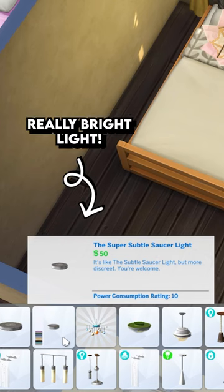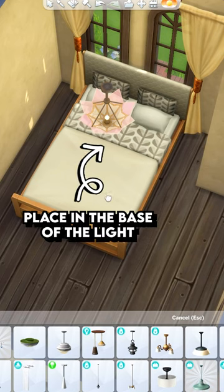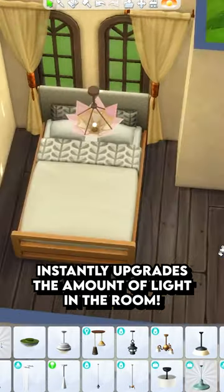What I always do is take this super subtle saucer light and just hide it in the base of whatever light I've placed. I place it right there and it instantly upgrades the amount of light in the room, and you don't even see it.